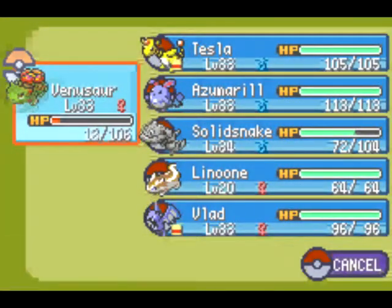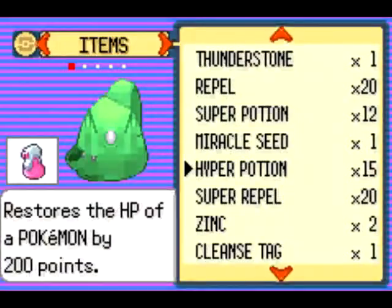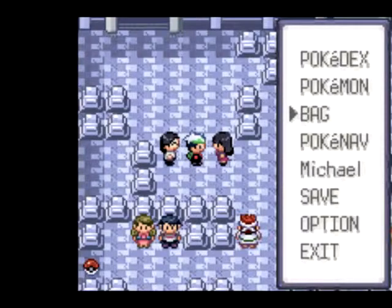We're about 24 minutes in, so let's go ahead and stop here. We managed to find out that Team Magma and Aqua have both stolen a red orb and a blue orb from Mount Pyre. Next time we're gonna explore Mount Pyre and see what secrets it holds. Until then, so long everybody and God bless.